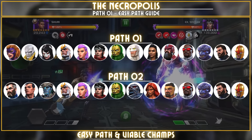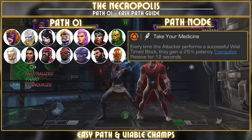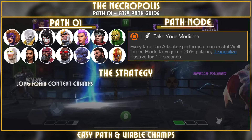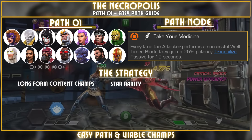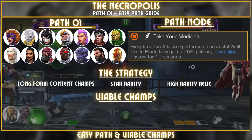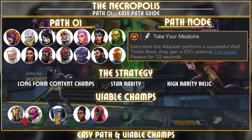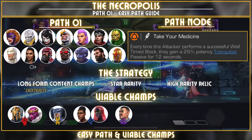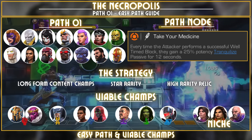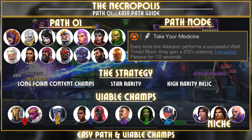There are two contenders for the easy path — one starting with Titania and the other with Mr. Fantastic — but community consensus is that the Titania path is the easier one. With the Take Your Medicine node, there are 15 total fights including Grandmaster. Ideal champs are designed for long-form content, six or seven star, highest rank possible, with a six-star relic. For skill class: Aegon and Baron Zemo. Mutant: Strife. Tech: Guillotine 2099 and Shuri. Mystic: Wong. Science: She-Hulk. Cosmic: Vox. Other high-DPS options include Kate Bishop, Guardian, Chavez, and Absorbing Man.